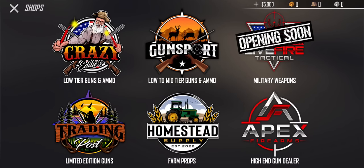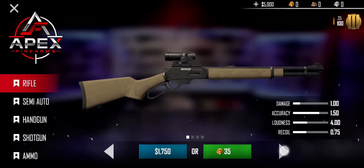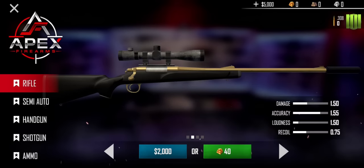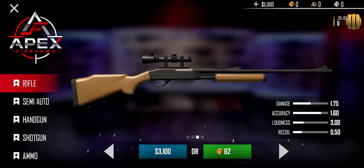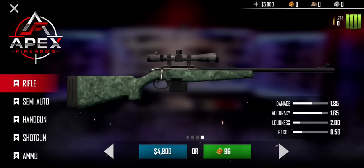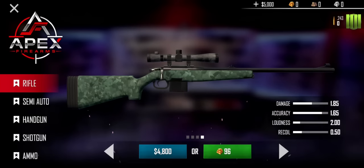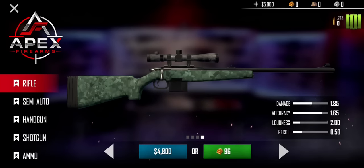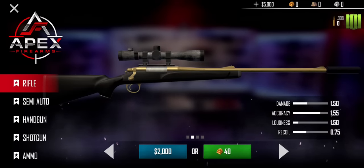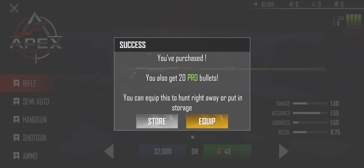I think the first thing we're going to do is go to the shop and purchase a new gun, as you can actually get a decent gun early on. You get five thousand dollars when you start the game. We're going to purchase either the .308 for $2,000 or possibly the .243. Even though the .243 in real life is smaller than the .30-06 and .308, in this game it seems like it does more damage. I think we're going to start out with the .308 because I do really love .308 and this one looks really cool.